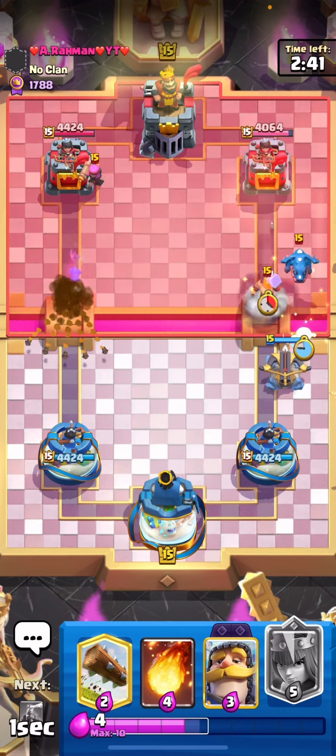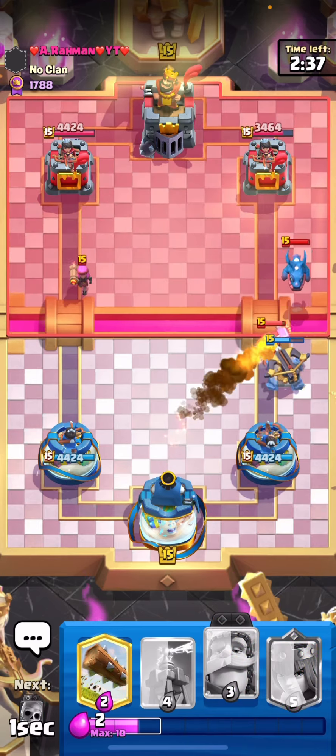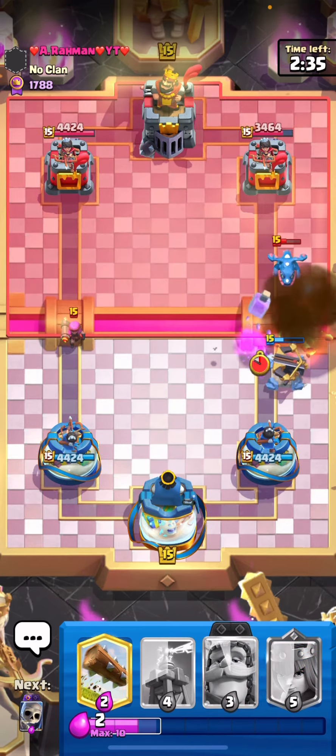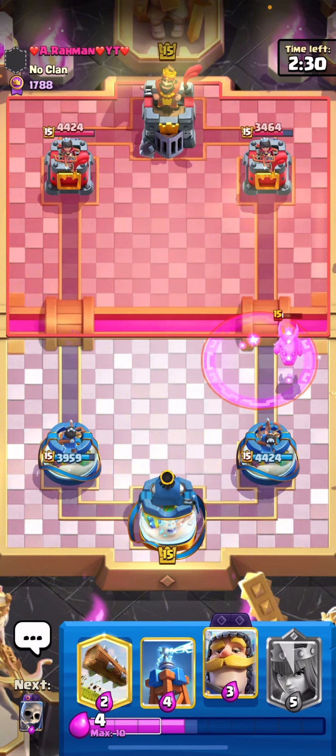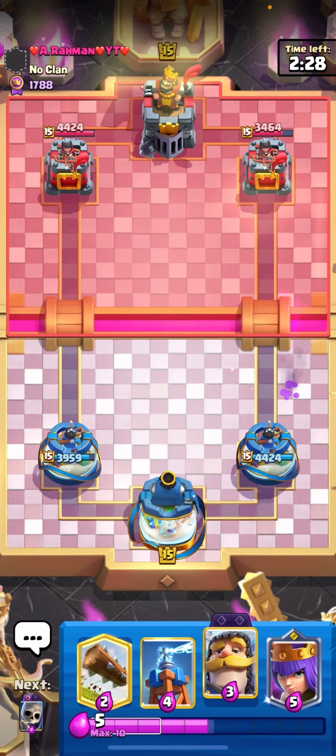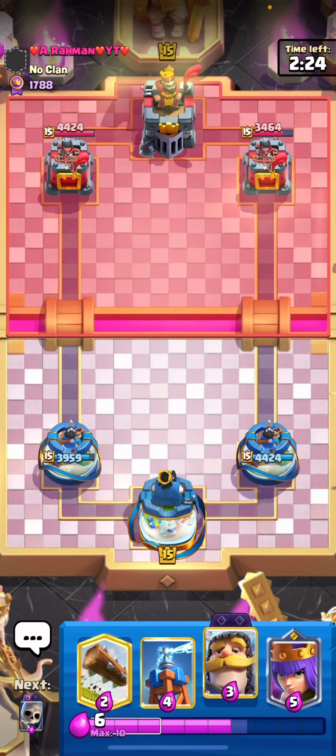This guy just goes for a really weird play right here — he goes for an E-Drag on top of it. I'm just going to fireball that to take care of it, and Expo gets some decent damage since he kind of waited on the E-Drag and the Lumberjack. That's a pretty good start.